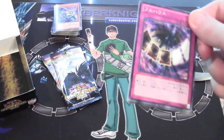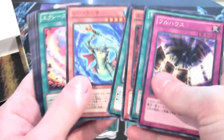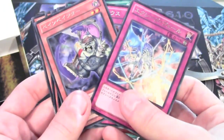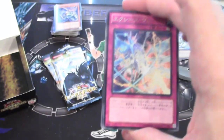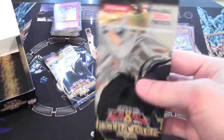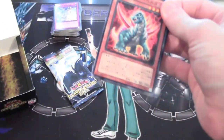How many holos can we get out of this box? So far two ultras — that's pretty awesome. Another Tour Bus, another Pain Painter. And XZ Veil, I think, is this card. It was not the best sneak preview card for us whenever it came out. Everyone thought we'd get this awesome XZ Monster for the sneak preview card — unfortunately not so much.